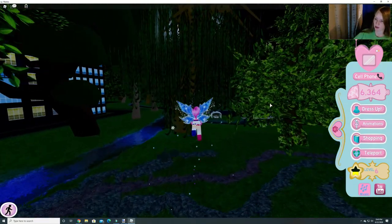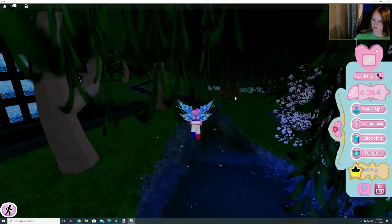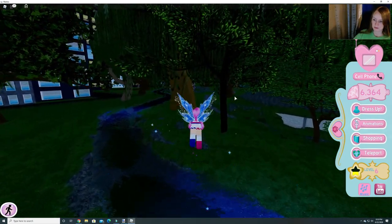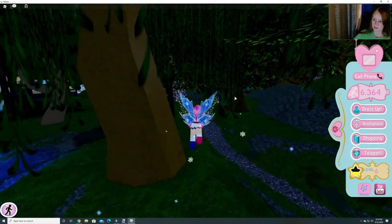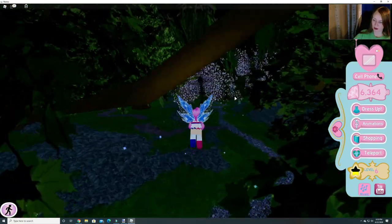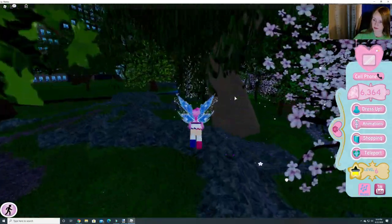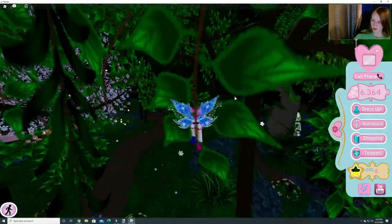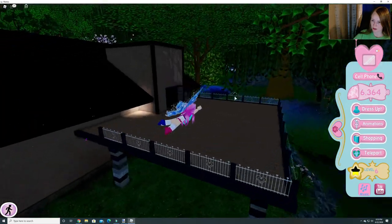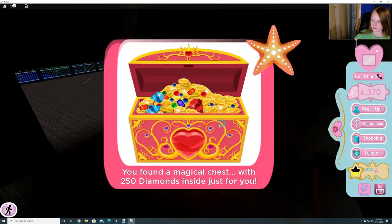Let's head this way so we can go over to the houses. Here we go. Here is the house — go around the back, it's just easier to get to. Go in. And here's our last chest, chest number 13. 250 diamonds.